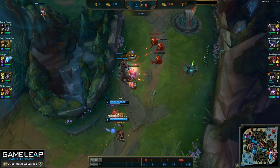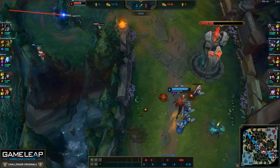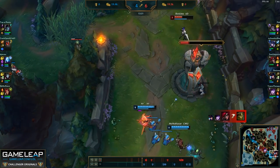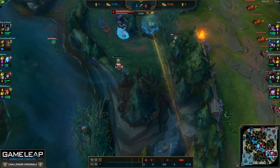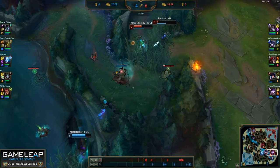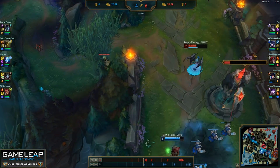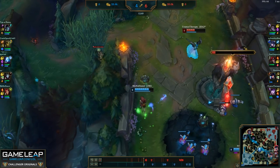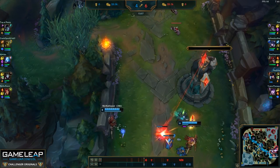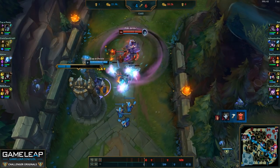With that very strong poke on Caitlyn, Jhin and I are pretty much free to continue pushing, and we're going to be able to take the turret if they don't have any help. We see Morgana left to help the jungler, so we're going to get another plating. I could go for a flash ult on the Caitlyn, however I don't think it's worth using both my flash and my ult to kill her — she's already low enough that we can take the turret safely. I'd rather save my summoner spells; Caitlyn already died a couple times so her bounty gold isn't worth that much.